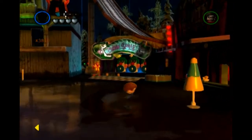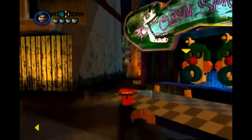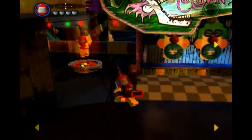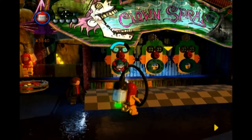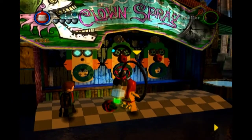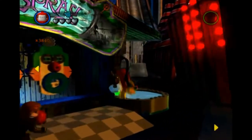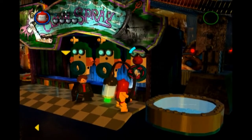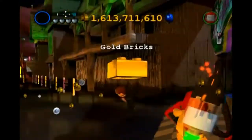There is clown spray, which is another one that you can do multiple times. This one requires switching to the hazard suit and then spraying water into these clown mouths. There is a pool of water right here for if you need to refill. Once all three are done, the gold brick shows up.